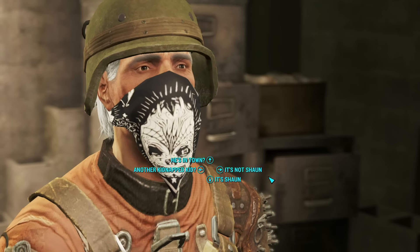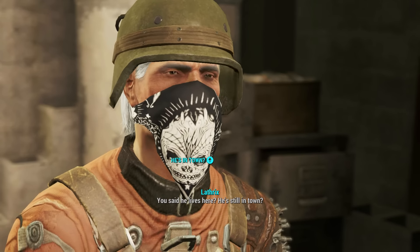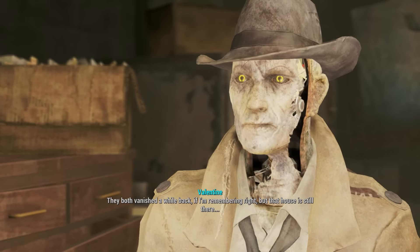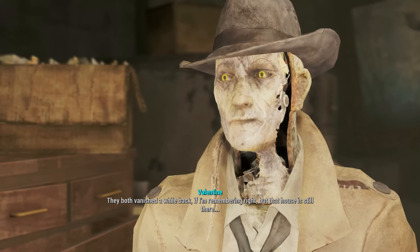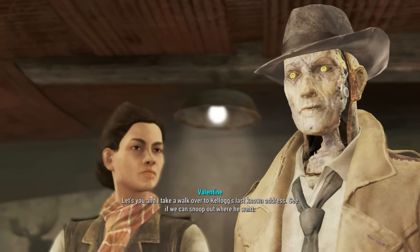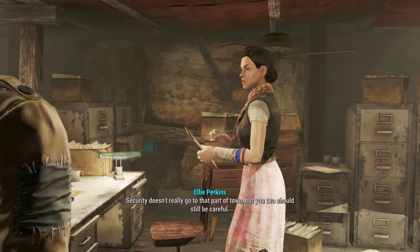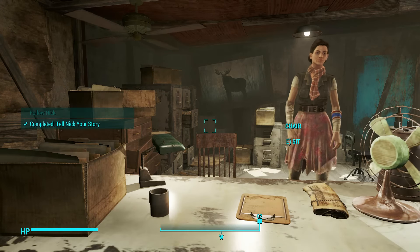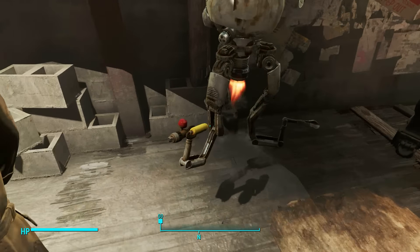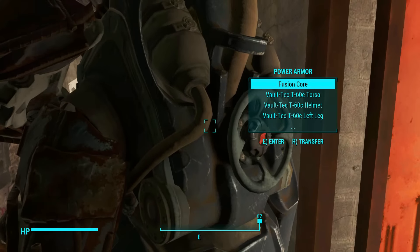Nick suggests we walk over to Kellogg's last known address to snoop out where he went. He warns that security doesn't really go to that part of town, but we should still be careful. I feel pretty safe — I have a big gun, and Codsworth has a laser gun, a buzz saw, and a really nasty nipping-looking hand. Diamond City looks way better at night — it looks more like a true stadium, which is kind of awesome.